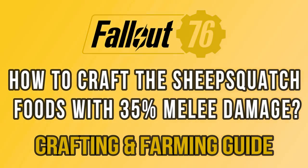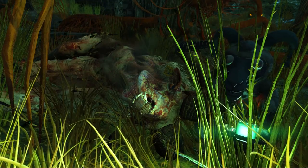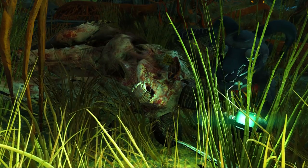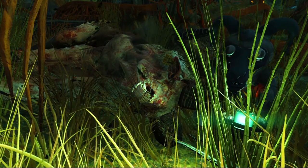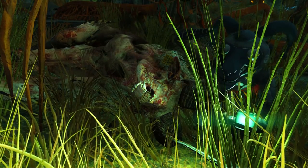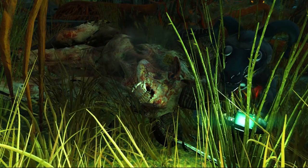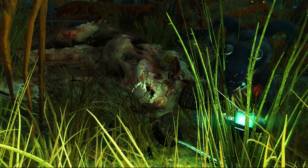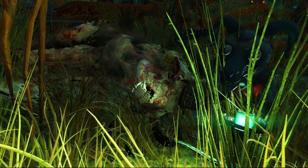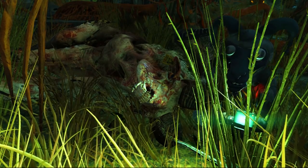Welcome back to another video. This time we're going over the new recipes from the sheep squash event, which is called Free Range. If you are not sure how it works or where to look for it, make sure to check my guide here. It's not fully complete — there are other locations where you can find the event — but that's one of the main locations. Anyway, let's move on and check how you can first get these recipes in order to craft them.